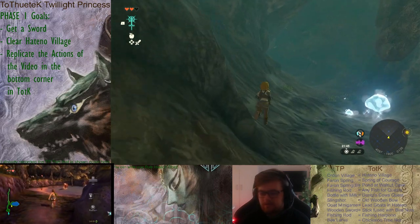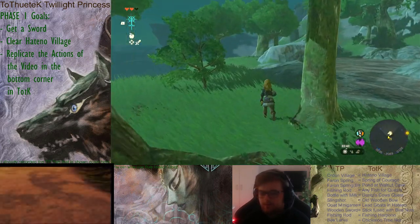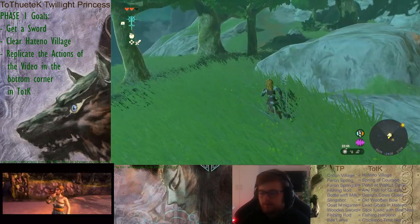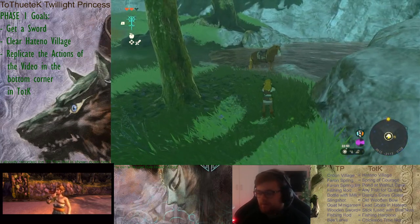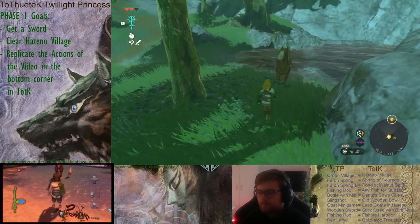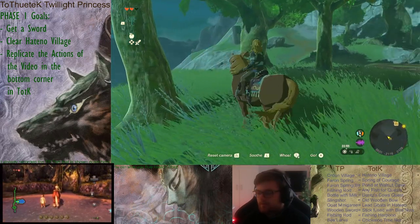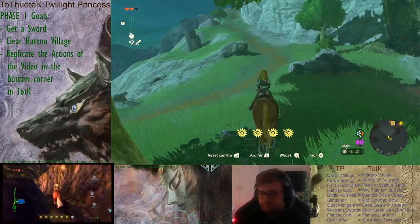You get Epona right into the village. In this section, Ferran Spring is the B variant, so you can see in the right corner which locations and items are equivalent to which in each game.